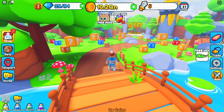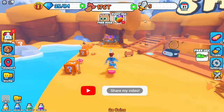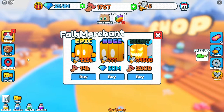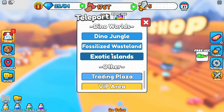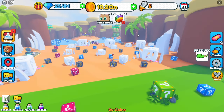The next method: go to the Fall event, go to the Fall merchant, and buy eggs for 50 million gems. You might be thinking, how am I going to get 50 million gems? Good thing you asked — teleport to either the Fossilized Wasteland or the Dino Jungle.